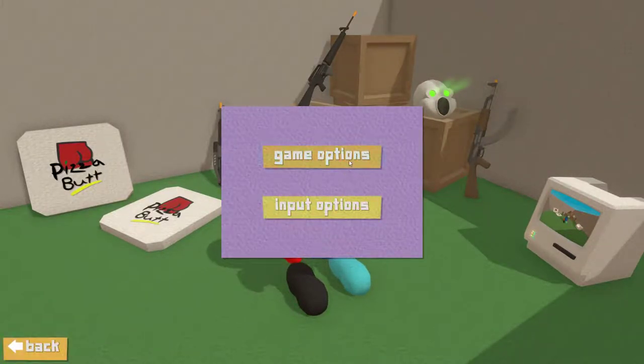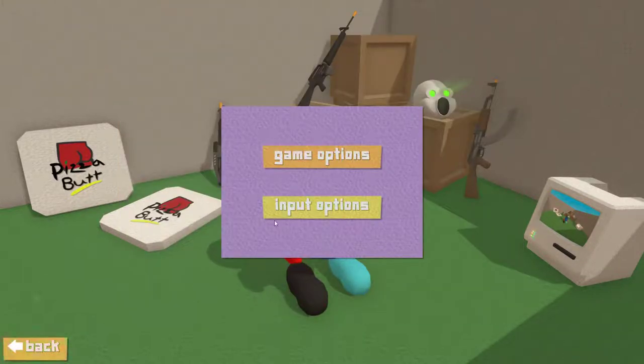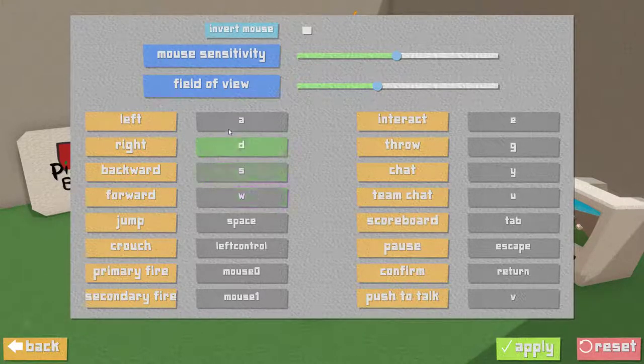They have options where you can change everything. The graphics aren't what make you lag in this game. If you get a room with a bunch of people in it, you're just gonna lag regardless. Like, a 30-person room - but it does pretty well. There's all these options.